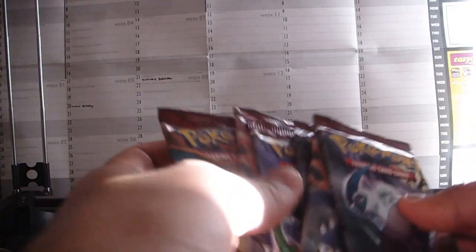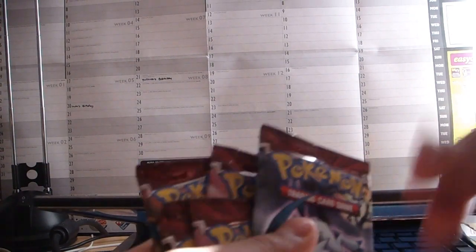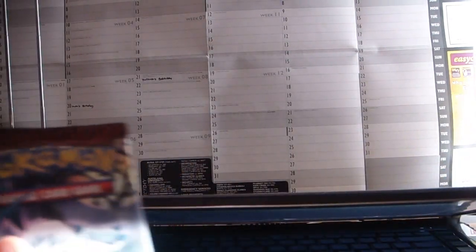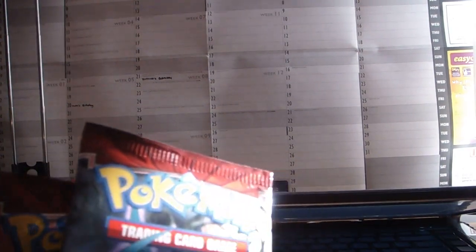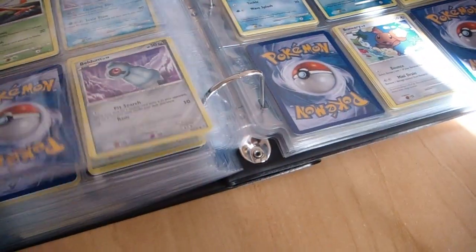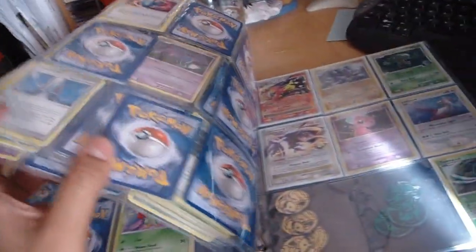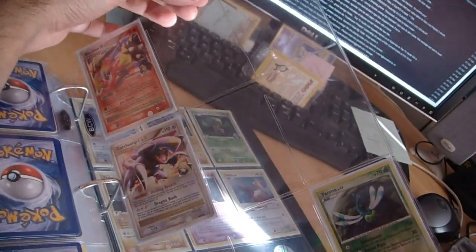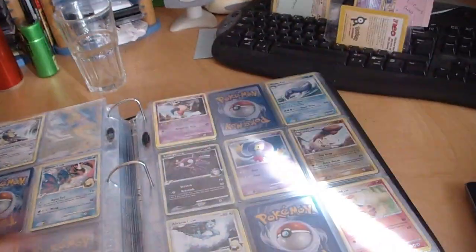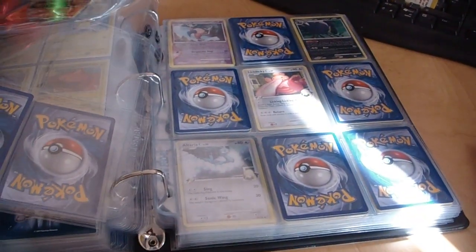I wanted to open these and hopefully we'll get a Level X. I've still not really progressed far with this set, so I hope to actually get some of these 6 packs today. Hopefully I'll get some decent packs. This is my Supreme Victors set at the moment — it's very, extremely bare as you can imagine. And this is the Level X page — there's nothing there at all. So hopefully I'll get some decent cards. Even the holographics have got barely anything there.